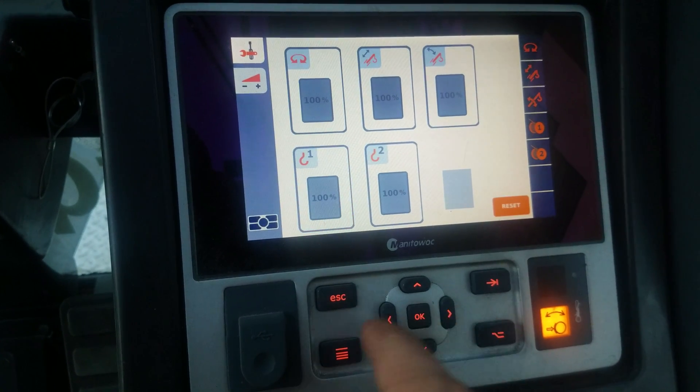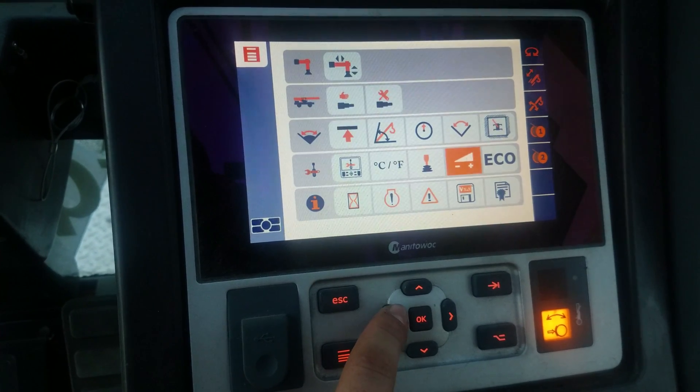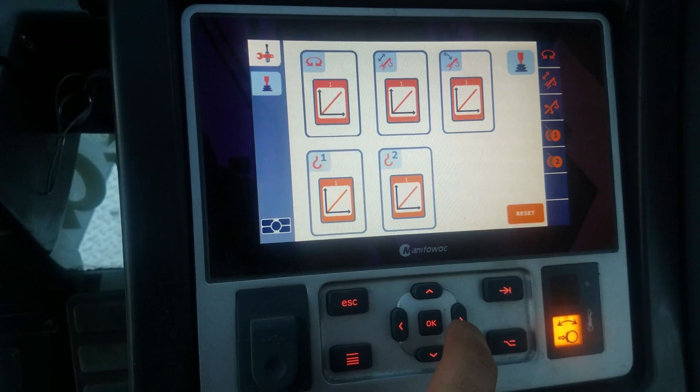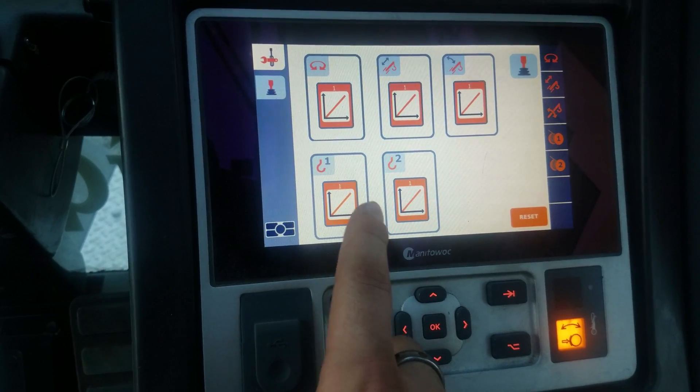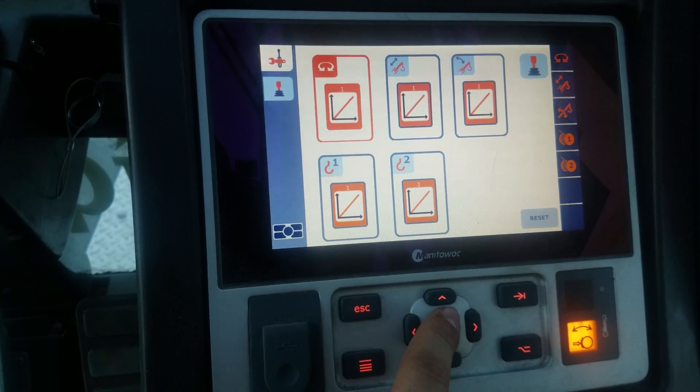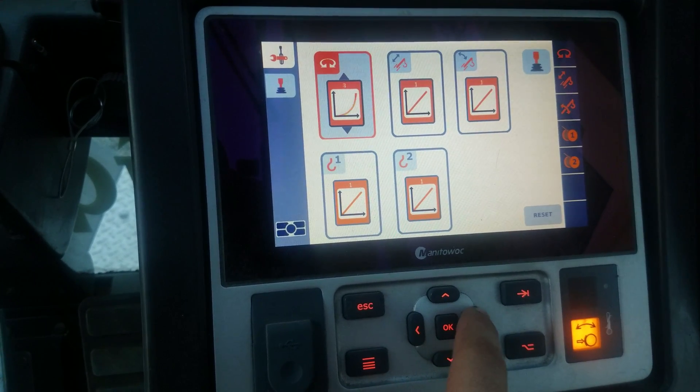I usually run the swing about 80%, because this thing's jerky. These are your function parameters — how they actually operate, if it's straight linear or if it's a curve.